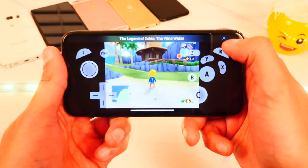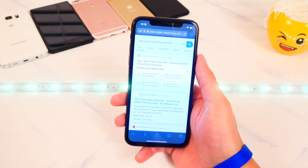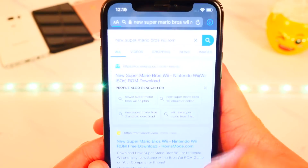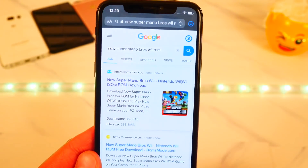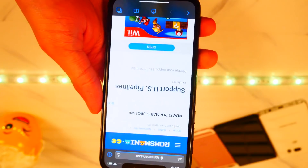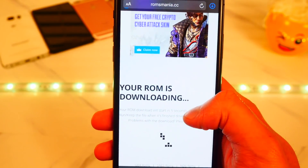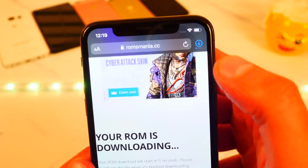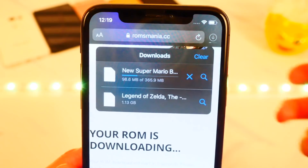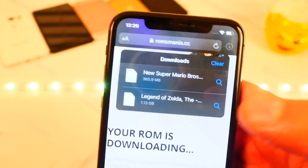Let's exit out and download a Wii game. Search for 'New Super Mario Bros Wii ROM'. Again I'd recommend ROMs Mania but you can download from anywhere. Make sure you own the game if you download it so you have it legally. Scroll down, you can see the cover and everything. Hit 'Download' — same process as always. This file size is actually smaller than Zelda on GameCube.